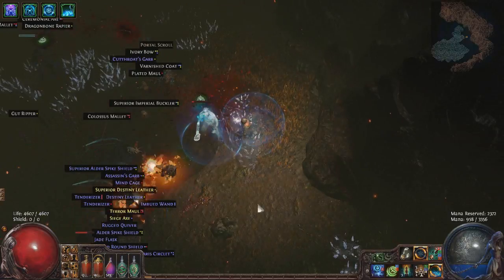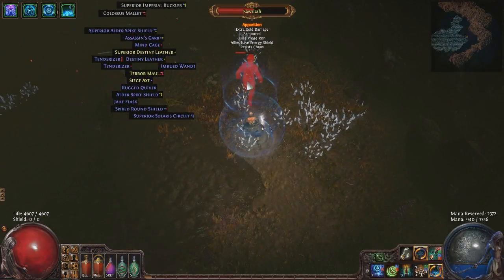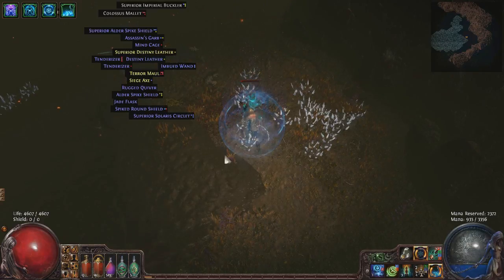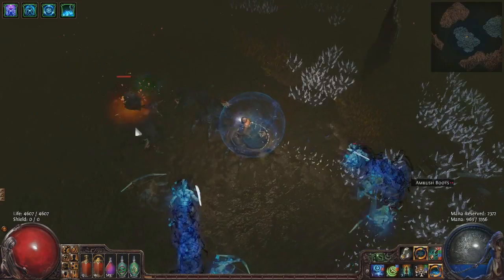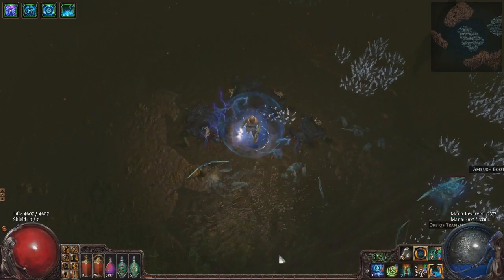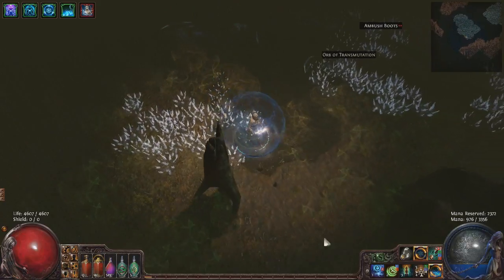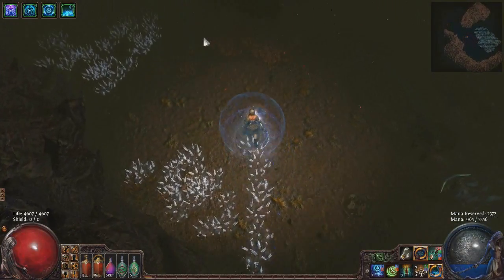I also have Bear Trap. This is not for single target, as EK actually does far more damage than it, but it is used for magic find culling — something I think everyone should do if they tend to farm solo a lot. I simply have the Bear Trap linked to Culling Strike and the Item Rarity support gems. Combined with a little bit of rarity gear, I have around 100% rarity on culls, which helps find a few extra uniques and rare items.